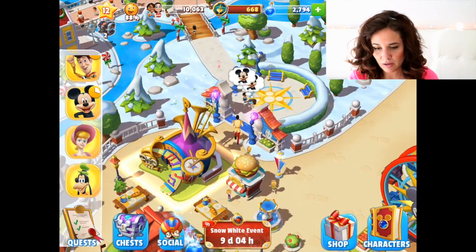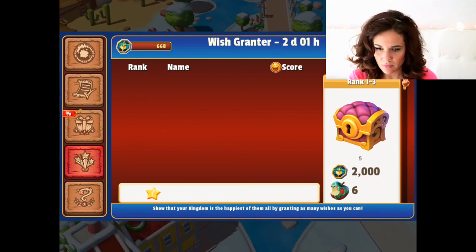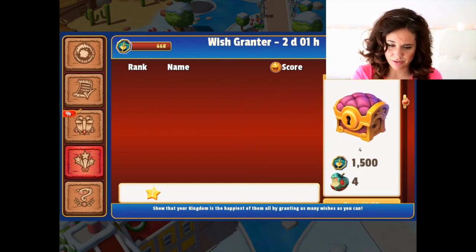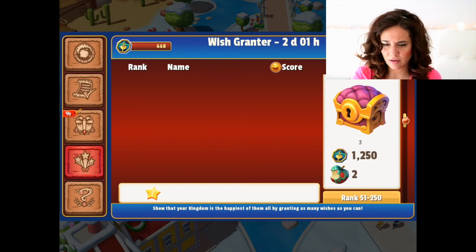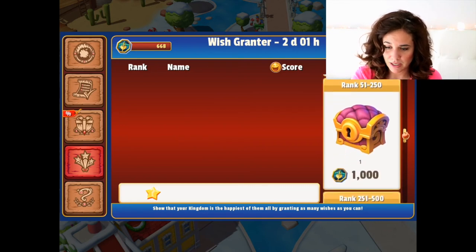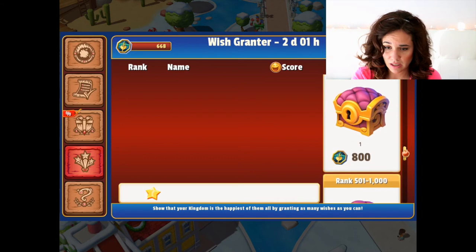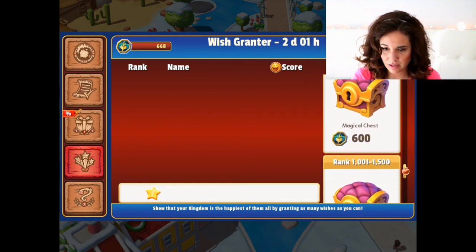If I click the Snow White event at the bottom middle of the screen, we can see the little contest that's going on — the wish granter. Well, that's a bit crummy. I can't see any of the results. First I couldn't watch the video for the happiness for the parade, and now I can't see the results, so I'm not quite sure what's going on here. We can see the rewards though. I was in the top 250 before, but I don't know where I'm at now. Here we can see all the different rewards you can get depending on how well you're doing in this event. There's still another two days left, so that's awesome.